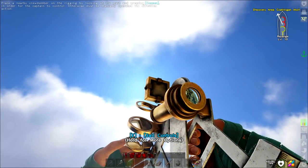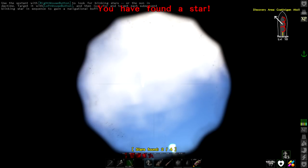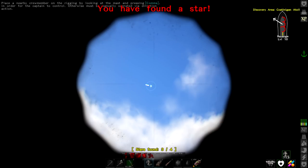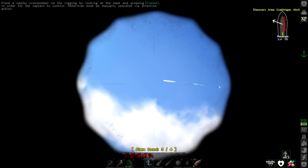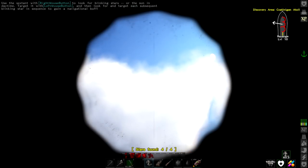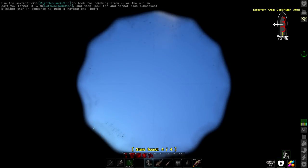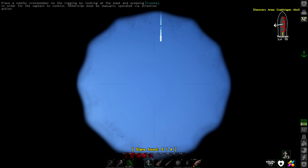The sextant lets me do either the stars or the sun. You guys say the more I get, the longer the day is — I think it's up to seven or something. I've got five so far.